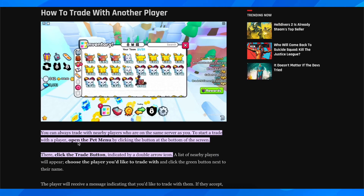What you need to do is simply open the Pet menu by clicking the button at the bottom of the screen, and then click on the trade button — this one here — and then you can start trading.